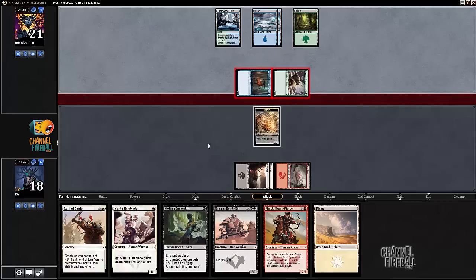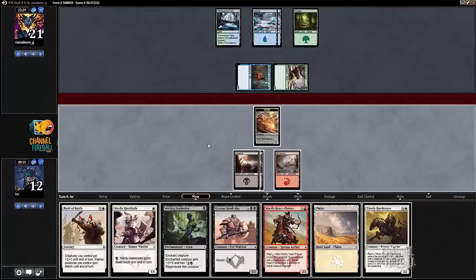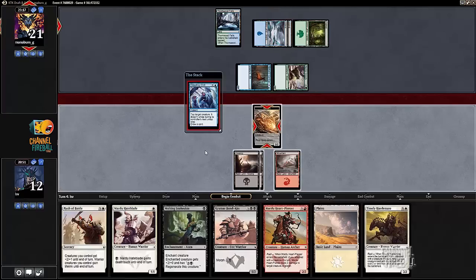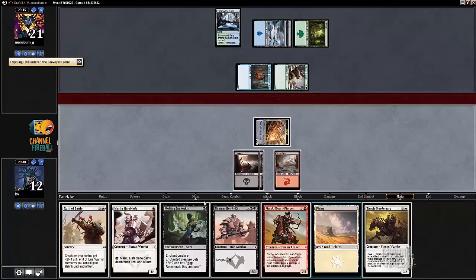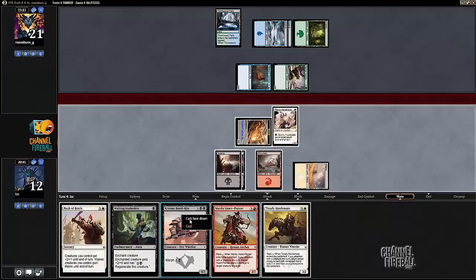All right, I will take the damage. I need a creature to trigger Raid, so it certainly cannot block here. Now I just want my opponent to tap out for something here. I guess my opponent playing nothing is probably also fine for me. Let's tackle the Watcher of the Roost to see if that works out. But Crippling Chill — gross. All right, I'm going to play a Mardu Hateblade and a Krumar Bond-Kin.